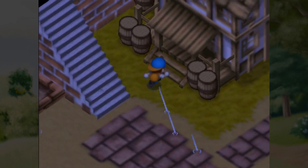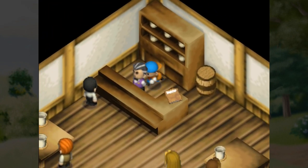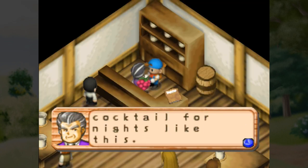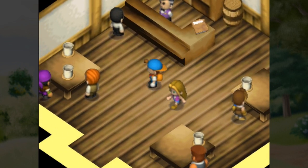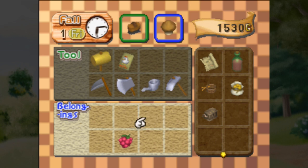It just turned nighttime. I might actually buy a beverage. Give him grapes - he gives you a recipe. 'I feel good tonight. I'll teach you how to make a special cocktail for nights like this. Hot, spicy wine.' Oh man, too bad you can't cook it. I'm going to eat this just to be safe. Nothing I order is actually going to reduce fatigue, only stamina.